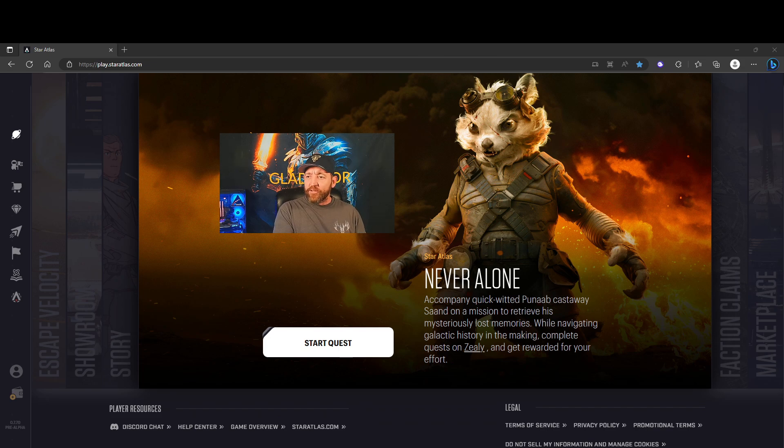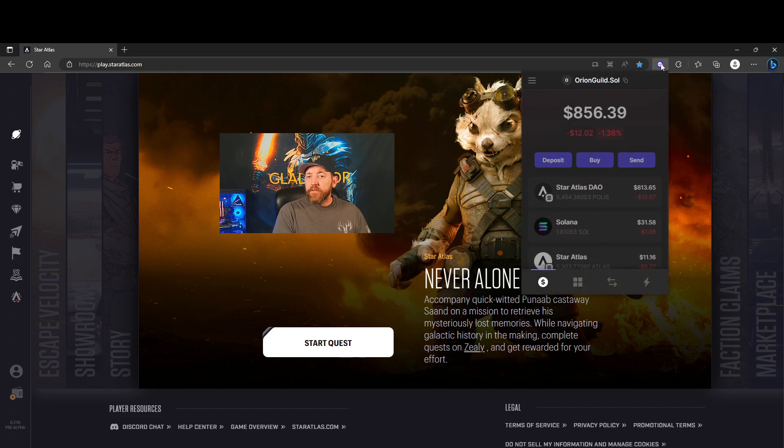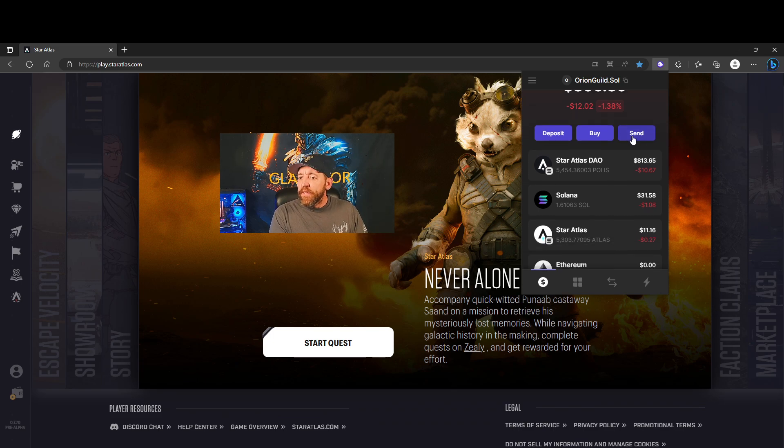One of the big steps to getting into the Star Atlas community is you have to learn a little bit about cryptocurrency if you're a gamer, and if you're a crypto person you'll need to learn about gaming. I have my Phantom wallet here — I put my password in previously so you can't see anything. I feel pretty comfortable about the security of the blockchain.